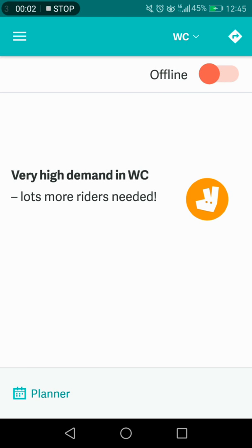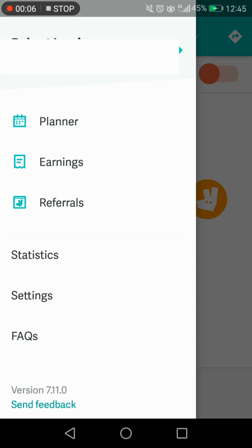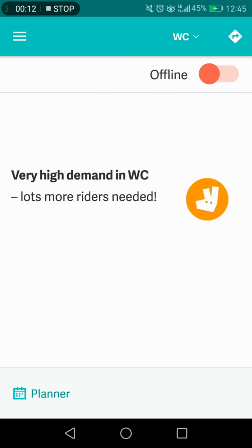So we have the app here for delivery, and basically what it is gives you options for planning your earnings — if you want an earnings plan etc. — but what we're going to focus on is just logging in and signing up.